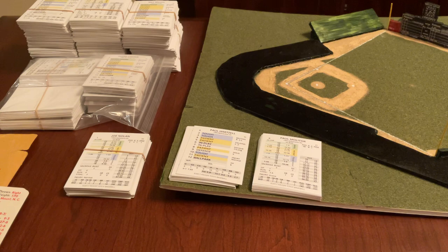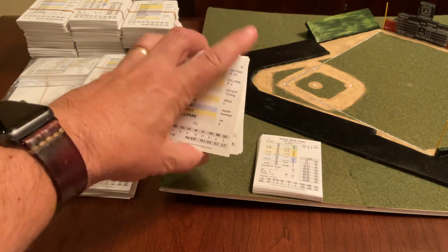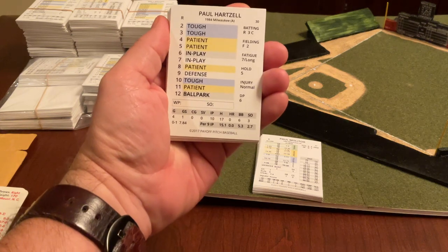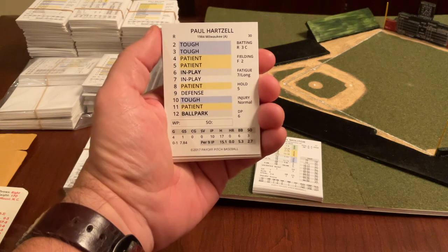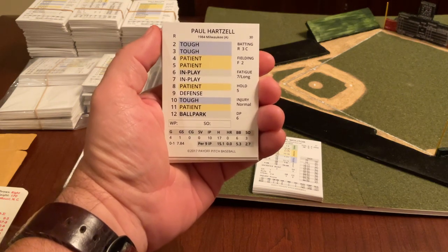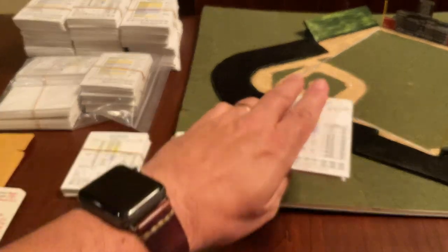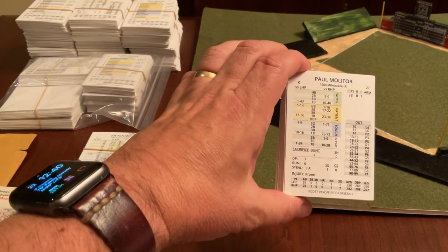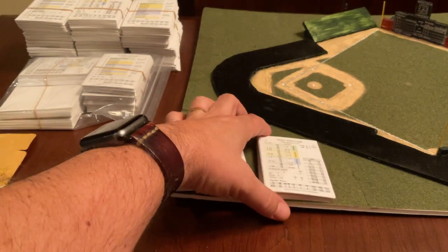I just happened to pull out the Milwaukee Brewers here. What you get is 18 position players and 16 pitchers. One of the things I looked for is the least amount of either innings pitched or at bats for pitchers and batters respectively. Here you have Paul Hartzell, who had four games and 10 innings pitched — he got a card with a 7.84 ERA. And Paul Molitor had 46 at bats, about evenly split versus left-hand and right-hand pitchers. So, quite a few cards for an individual team.